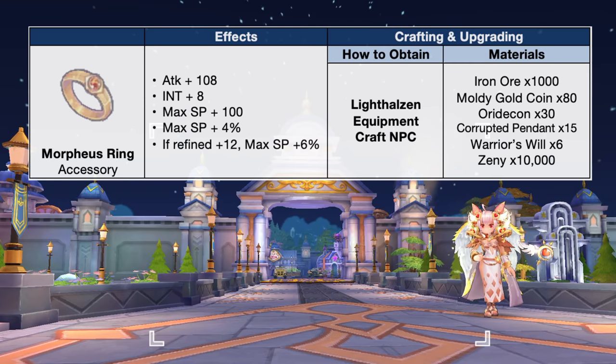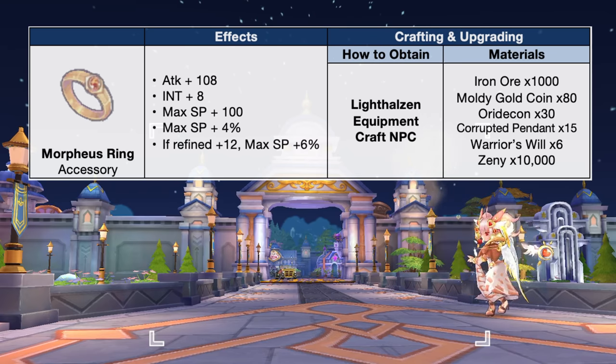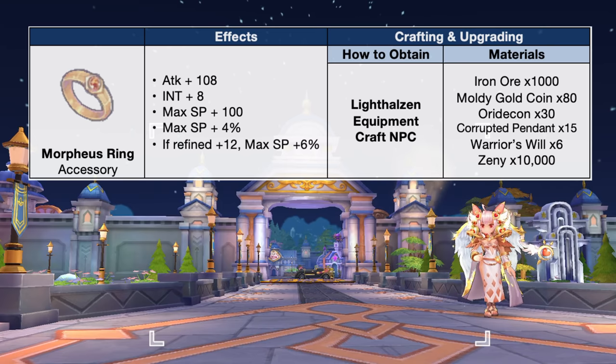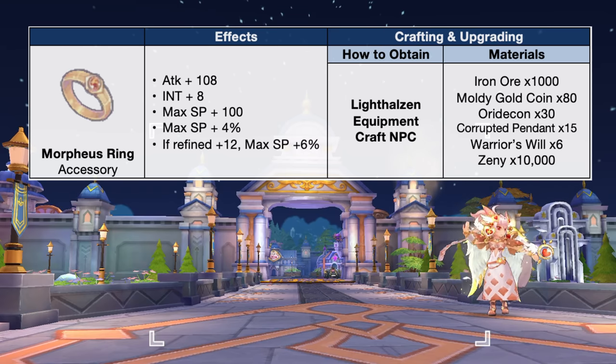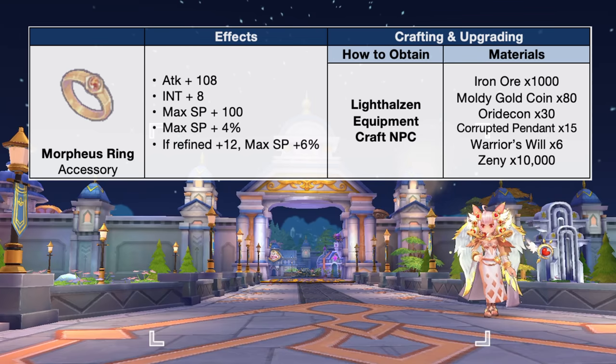Last but not the least, we have the morpheus ring. This will actually be added in the episode 6.5 patch and can be crafted from the Lighthalsen Equipment Craft NPC using the following materials. It can be used by all jobs and grants plus 108 attack, plus 8 int, plus 100 and plus 4% max SP. If refined to plus 12, it further increases max SP by 6%.